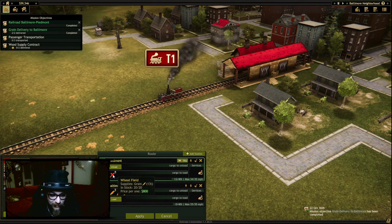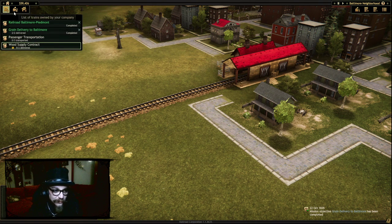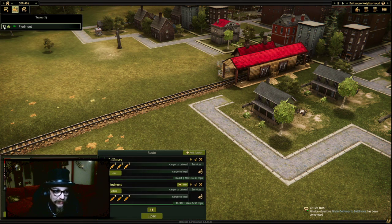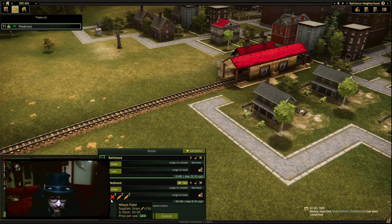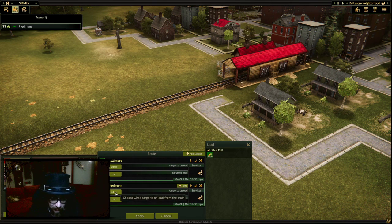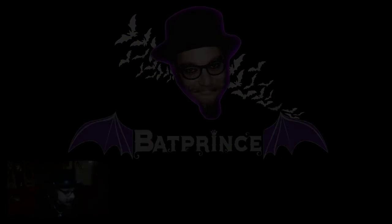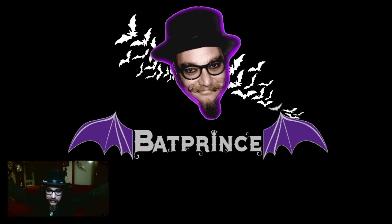Passenger transportation — for that matter we can get rid of all that. Passenger transport, we just have to do passengers. It doesn't matter where to and from, just passengers. You're going to Piedmont — oh there's nothing there. To load passengers. Unload. I don't know, cancel. No passengers today — I had them before. No wood supply contract either. That's enough training for now.